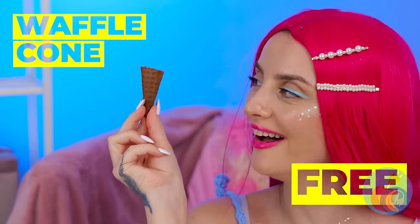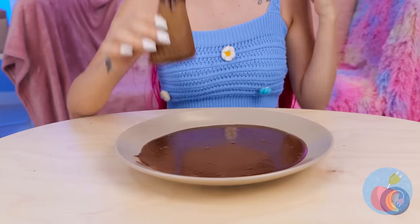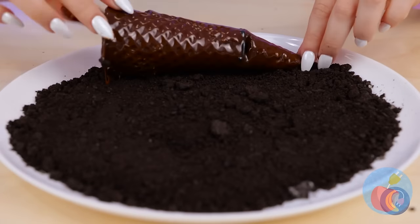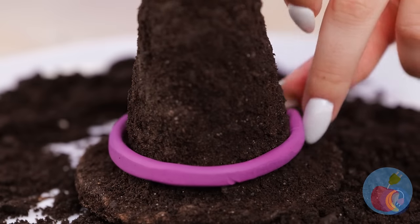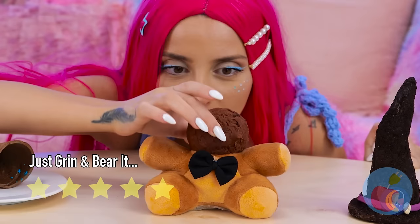Freddy's seen better days! So has this waffle cone — let's dip it in chocolate and put the cone back together. Now add some more chocolate. What else can we add? Crumble up some cookies and give it a good roll. With the right touches it can be a witch's hat. Either way, what's a cone without ice cream?